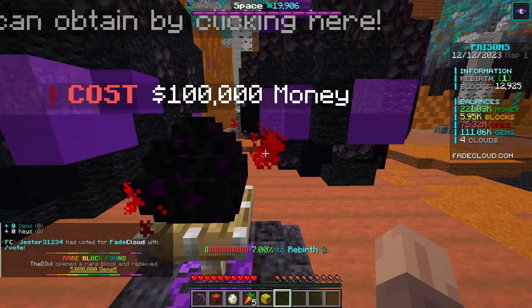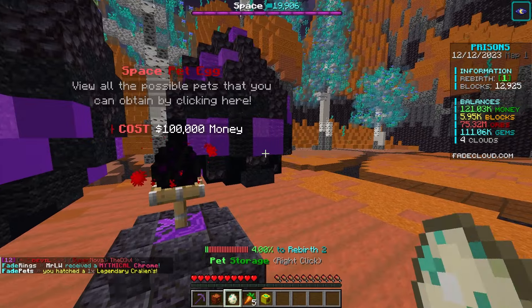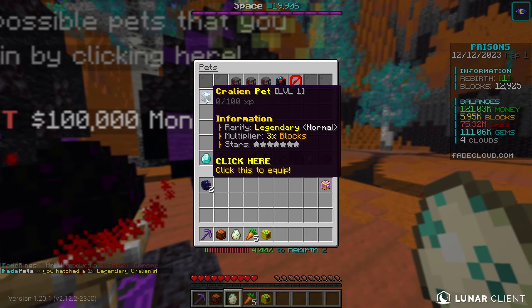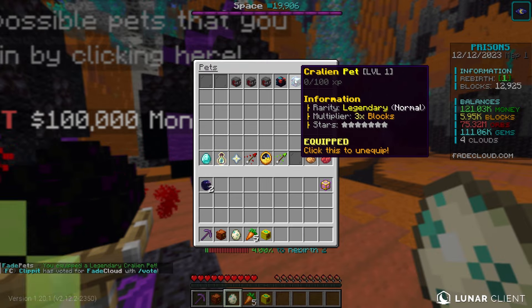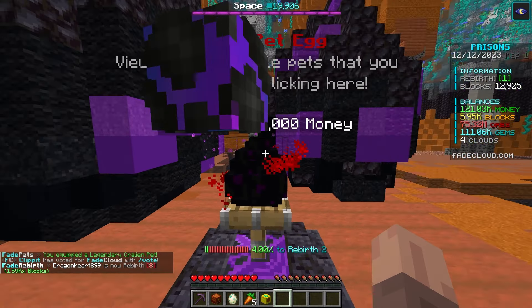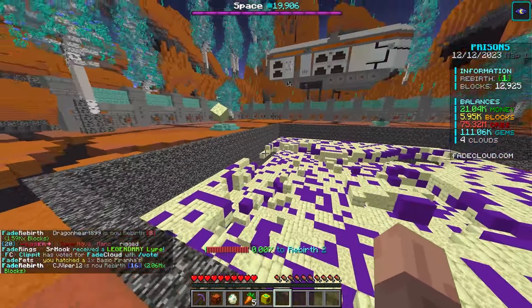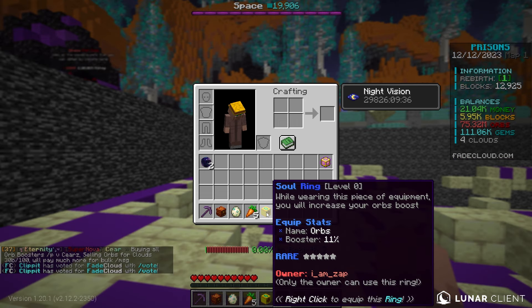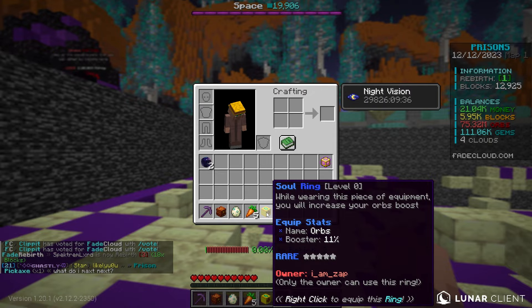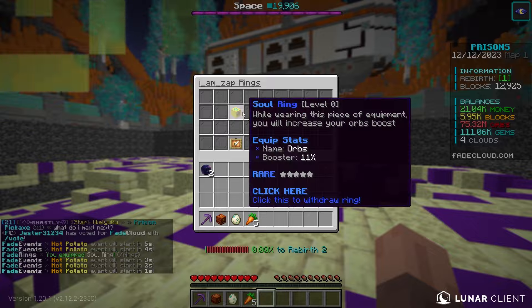Now I have 200k, so let me buy another pet. I literally just found a legendary pet — this is the best one I could have gotten. It is a 3x blocks multiplier! Let me buy one more. It's the bad piranha pet, but that's still amazing. Wait, did I always have this in my inventory? This is a soul ring — I think this is literally what the boss gave me. If I right-click to equip it and type slash rings, we have this booster.